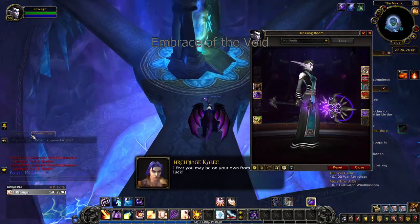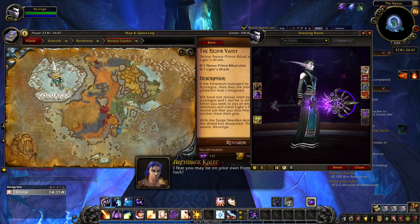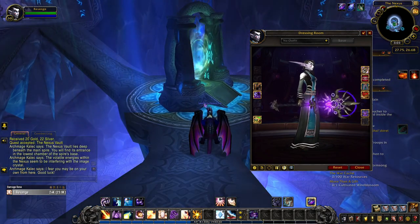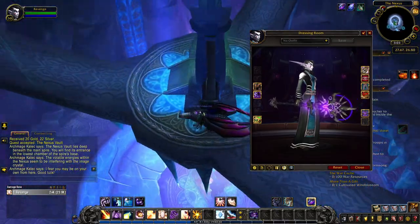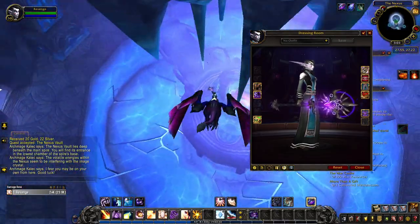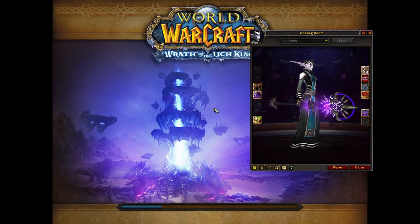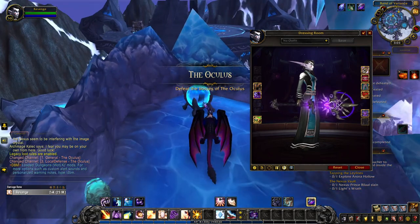Embrace of the Void is a darker version of Ture and leans towards the shadows that are found in some priests, though hidden away deeper or completely in holy priests. You unlock this artifact appearance through PvP honor levels. Remember that honor levels are account wide, so you don't have to do PvP on your priest if you prefer another class. The purple tint of Embrace of the Void is unlocked when you reach honor level 10.